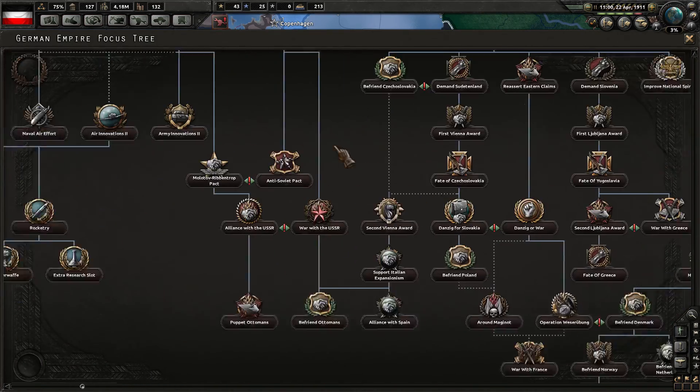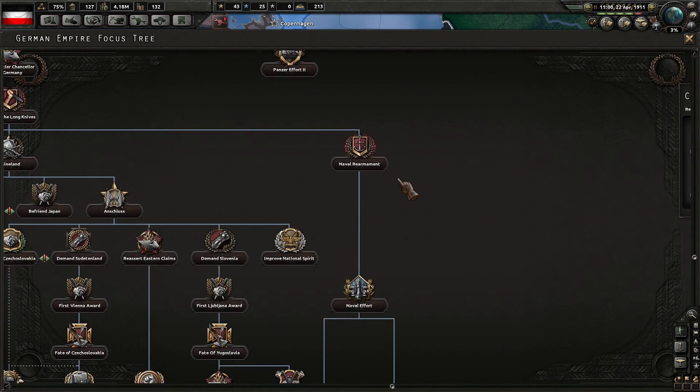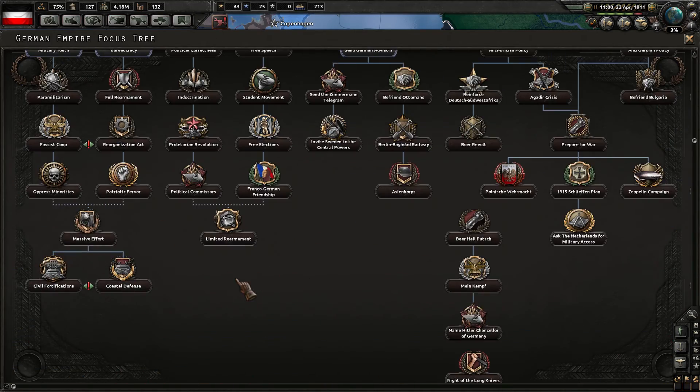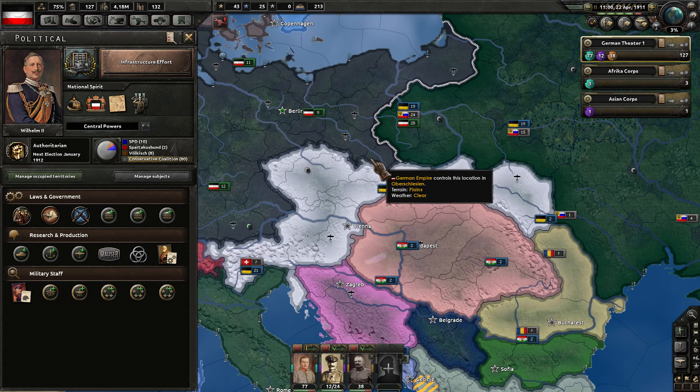Look at the tree going down even further — including naming Hitler the Chancellor. Wow. Lots to do here on the German tree, huh? That's pretty cool.